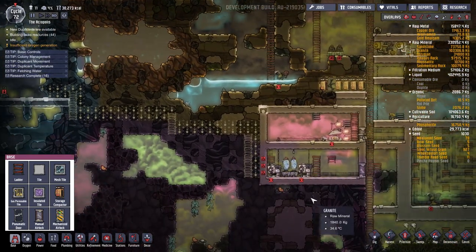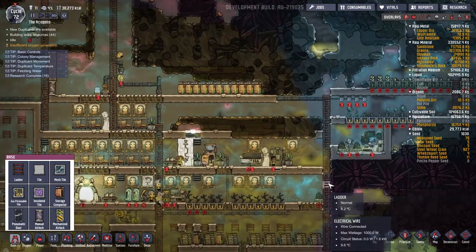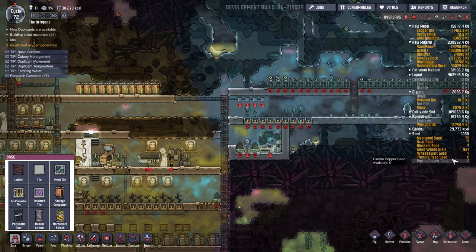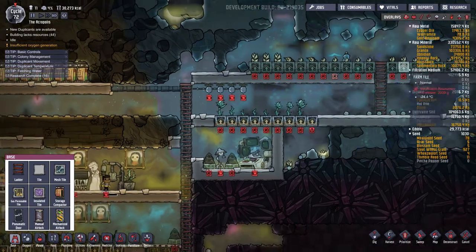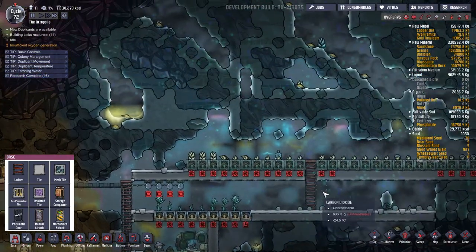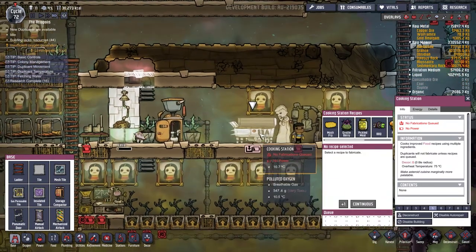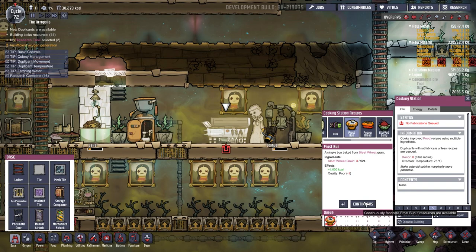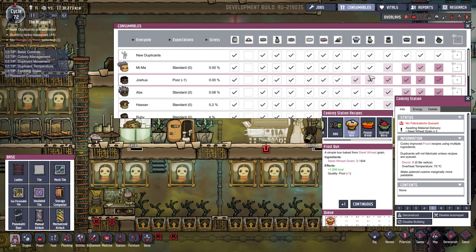We can get them working on that. The base is getting filled with polluted oxygen. Another cool thing — we've gotten about 927 sleet wheat grain from our harvest in the previous episode, which I didn't really talk about. So what we're going to do is queue up a bunch of frost buns, which just takes sleet wheat grain. They're poor quality food, but I think my duplicants will be quite happy with that level of quality.